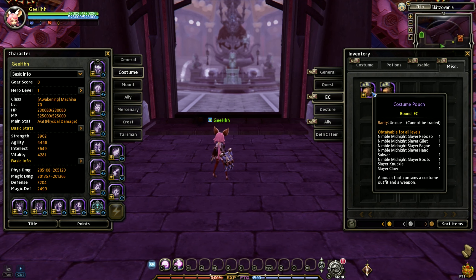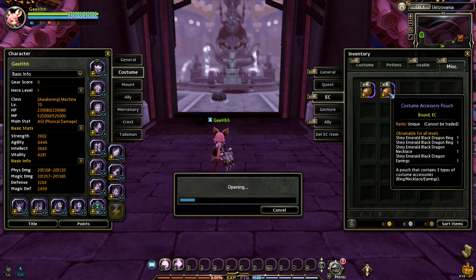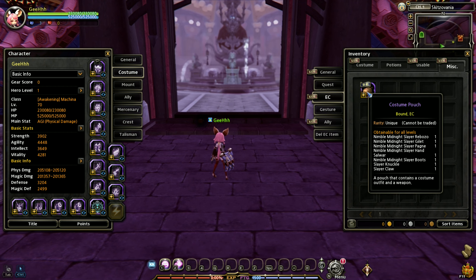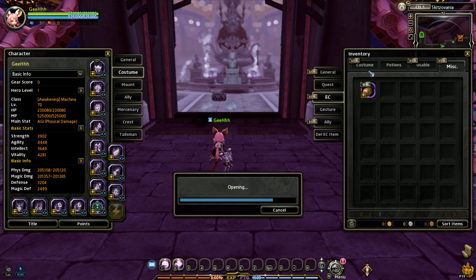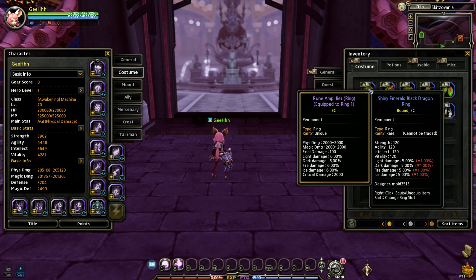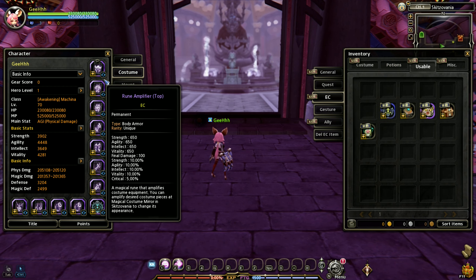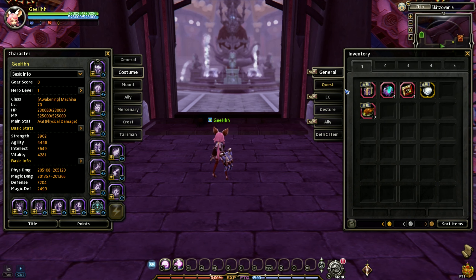In the miscellaneous, we get a costume pouch again. Let's go to the costumes. The stats are different — this one adds strength, agility, intellect, but the one we're equipping adds direct physical damage and magic damage. Let's just figure it out and test these things first. If it's weak, we're gonna change it. We also got some buffs and a stone which I can't use.